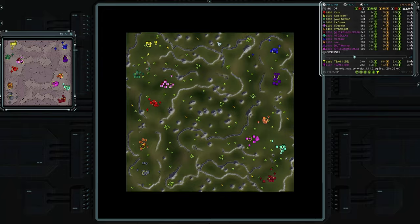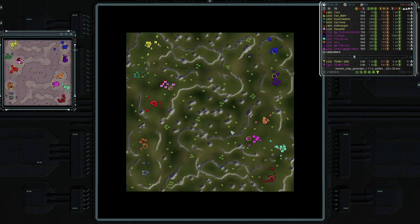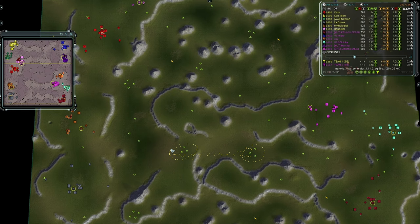Between Team One and Team Two there is one trimax, another trimax, a quad mix, another quad mix, and a trimax — so three trimaxes and two quad mixes. Everybody but one player will get at least one of those formations. There will be conflict brewing between players contesting these positions.